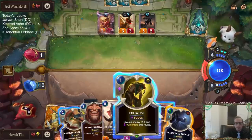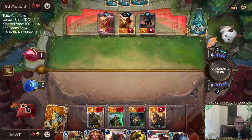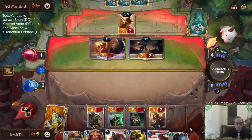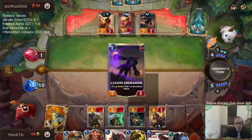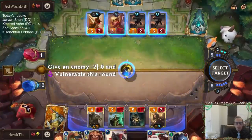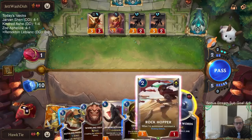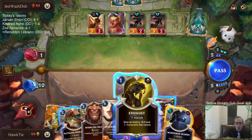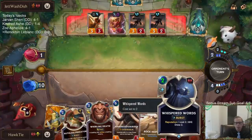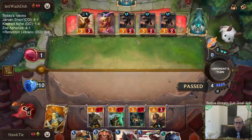Do I need this Exhaust? Maybe not. I'm going to pass. I understand the Mystic Shot that LeBlanc gets is 1 mana, but it's still just a Mystic Shot — it costs a different amount of mana. I'm not going for the super high upside of killing them immediately right now.